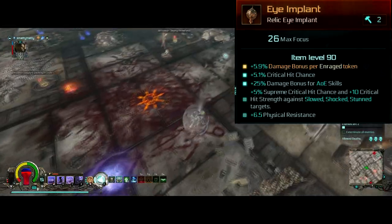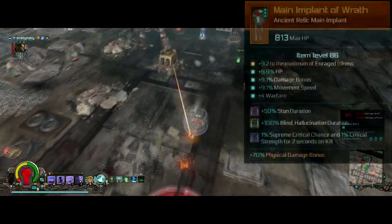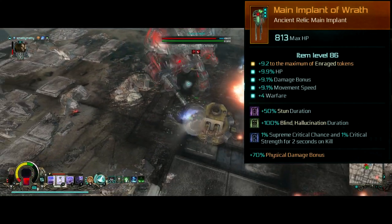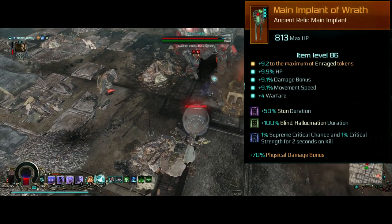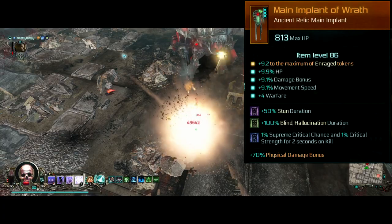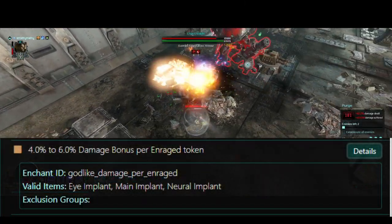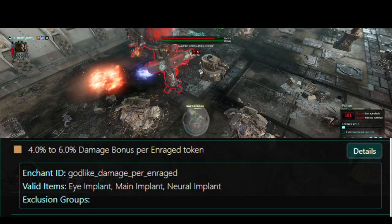Usually the enrage token cap is 20, but we have the Main Implant of Wrath that increases the cap by up to 10 — in my case 9. This is one of the most powerful and sought-after ancient relics in the game. If you don't have one, you can settle for another normal relic with 6% damage bonus per enrage token once again.